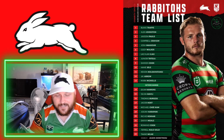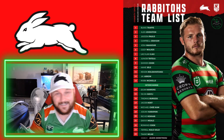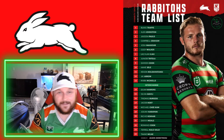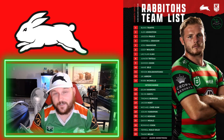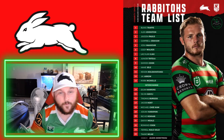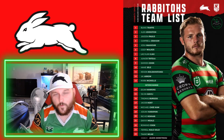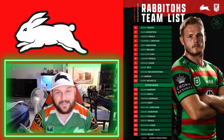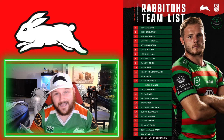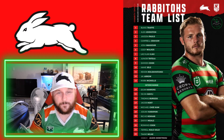Coming off the bench we have Dean Hawkins, Siliva Havili — who I definitely think deserves a spot somewhere in the team; he can play lock, dummy half, or the centers — he can play nearly anywhere. He's going to be a good utility to have on the bench. I think we could work something out with him and Blake Taff off the bench for 2022. You've also got Mark Nicholls and Tom Burgess — that would be my bench and I think it's a pretty good bench.